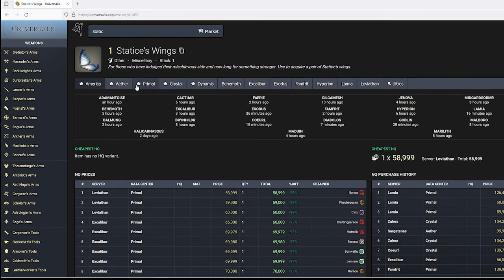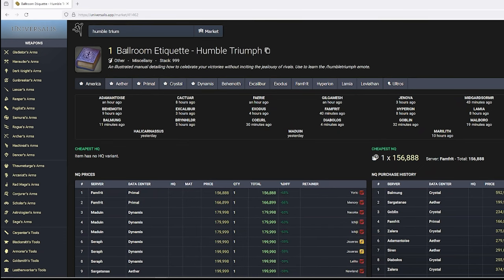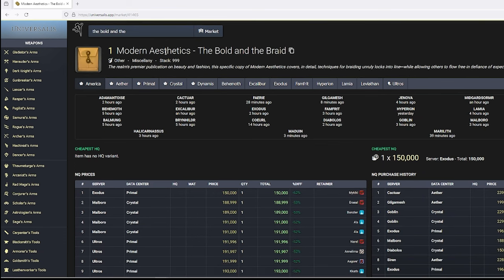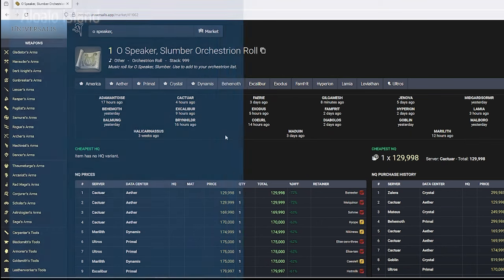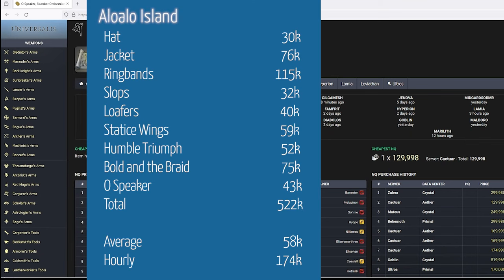The status wings are 59,000, and just like the Rose Specs, it's the only other item that only takes one run. Humboldt Triumph goes for 157,000 and takes three runs for roughly 52,000 a run. The Bold and Braid goes for 150,000 and only takes two runs for 75,000 a run. And Old Speaker Slumber is going for 130,000 for three runs, coming out to roughly 43,000 a run. Grand total of 522,000 divided by nine, making it 58,000 a run, or 174,000 an hour.